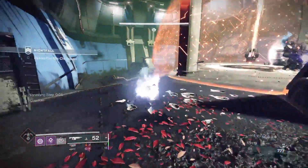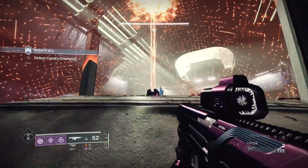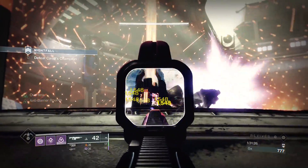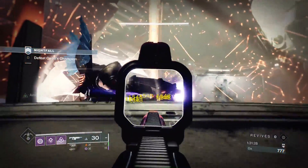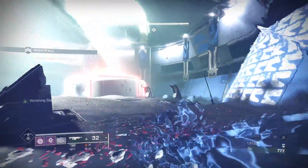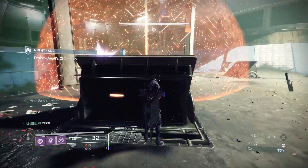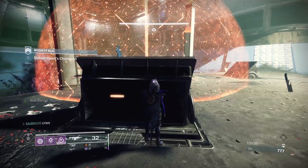If you're using Hunter invisibility, you can just turn invisible and then use your heavy. Right now I'm just trying to turn invisible and avoid using my heavy. I was experimenting, trying to see if I could find a way to make this boss stand still while using the void attack.